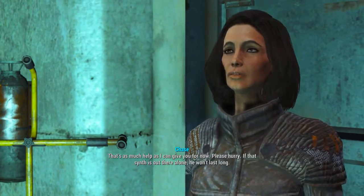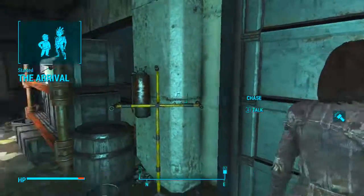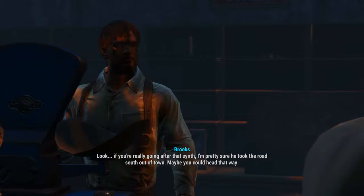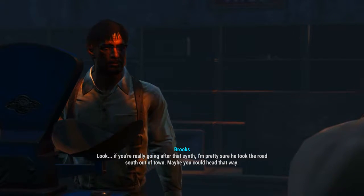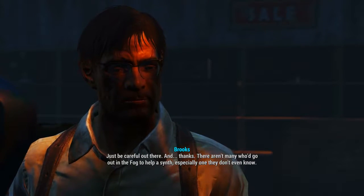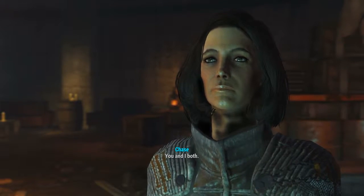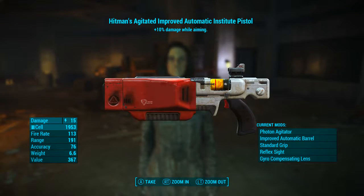This lady here, Chase, is one of them. Upon speaking to her and offering our help we will be given the quest The Arrival, in which we have to track down a missing synth. At first we will have to head back to the town of Far Harbor and talk to Brooks, a shopkeep. After speaking to Brooks just follow the quest markers — it's quite simple. Once what has to be done has been done, head back to Chase in Arcadia. Completing the quest rewards you with caps and also the Hitman's Institute gun.